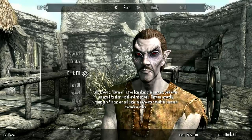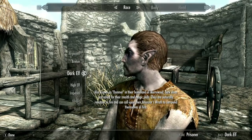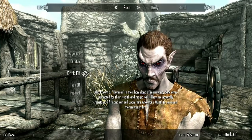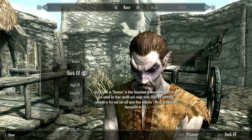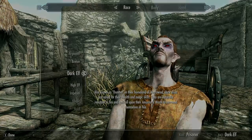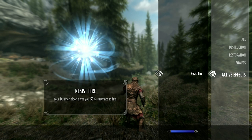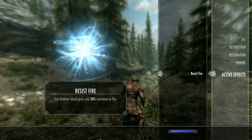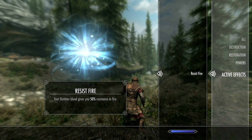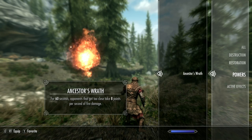Coming in at number seven we have the Dark Elves. They are actually a good race to play if you want to have fun as an offensive based character. Their racial power is probably one of the best abilities visually, but there's a theme with the races in the bottom five — their powers lose value the further into the game you get, or get replaced entirely by a spell. Their active effect gives a 50% resistance to all fire, which is really helpful against Fire Atronachs, Fire Mages and Fire Breathing Dragons. The main issue is it's a bit random — no single enemy type exclusively uses fire spells, so you can't rely on it strategically.